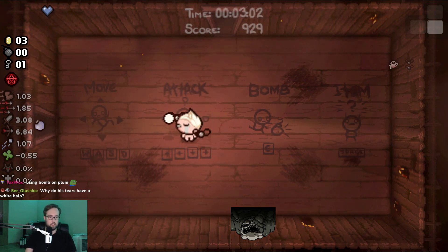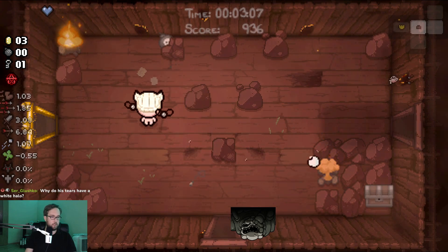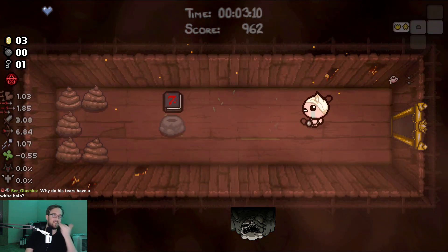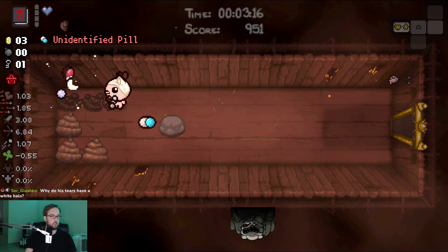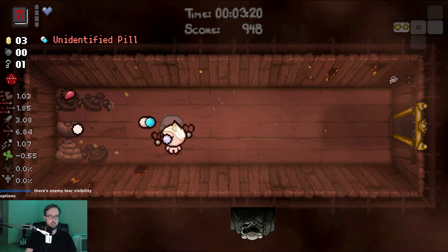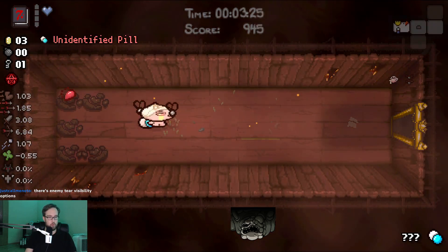Why do his tears have a white halo? Mine don't. The enemy tears have a white halo — it's a visibility setting that I turned on in the game's settings. Book of Sin! Okay, that's not a great one, but honestly for the early game it's not a terrible one either.